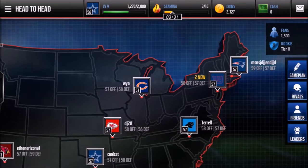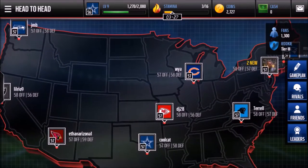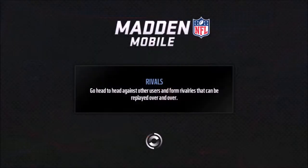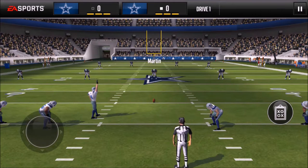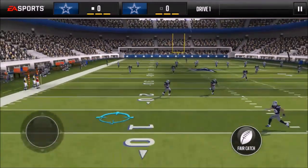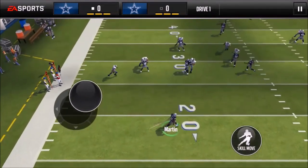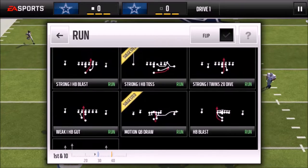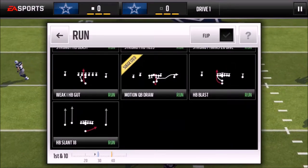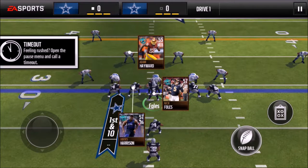I just scored a touchdown and that unlocks some achievements. That's what I mean by counter — it says 'counter chance.' I ran that play two times in a row, so their game plan countered it. See how it was countered the first time — I could have just run but got screwed. Definitely don't want to run the same play consecutively.